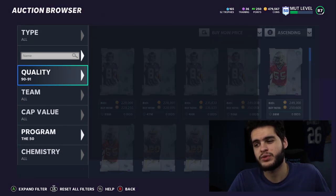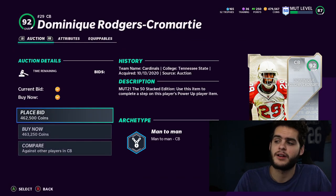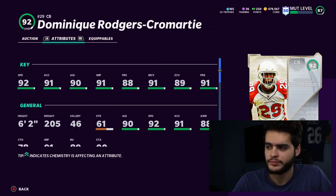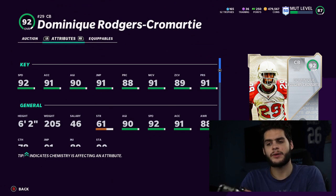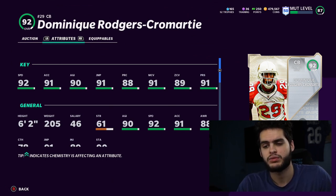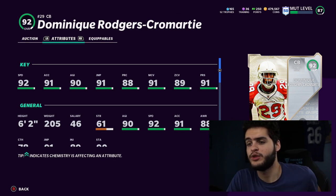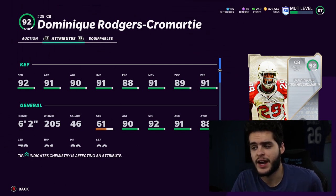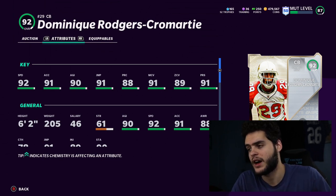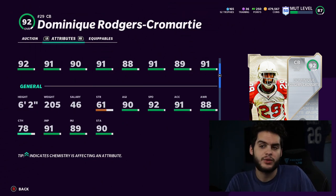The number one pick, and far and away the best in my opinion, is DRC. Even unpowered, he gets zone, man, and press thresholds with lockdown maxed — ending up around 89-90 speed, 90 man, 90 zone, 90 press. Powered up all the way: 93 speed, 92 accel, 91 agility, 92 jumping, 93 play rec, 96 man coverage, 94-95 zone, and 94-95 press. He's 6'2", super athletic, has Deion Sanders-esque qualities — the best cornerback in Madden by a decent margin.